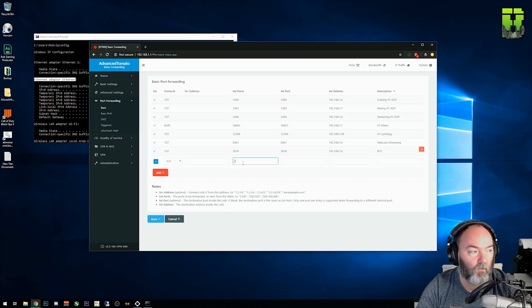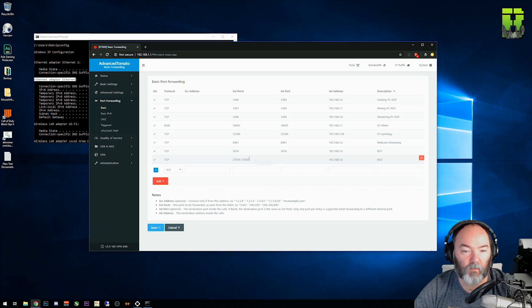The next one is 27014 as the start number, and the end is 27050. My router allows me to use a hyphen between them, which lets me commit it quicker without adding as many entries to the port forwarding table. What you'll need to do is add 27014 into the start address and 27050 as the end address — that applies to both internal and external ports. That's TCP done, and now let's do UDP.